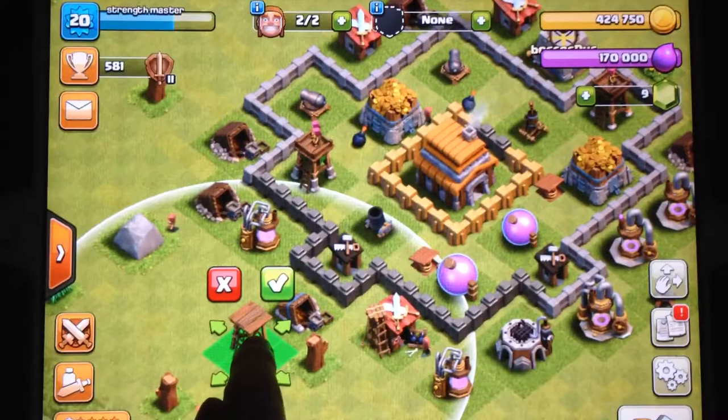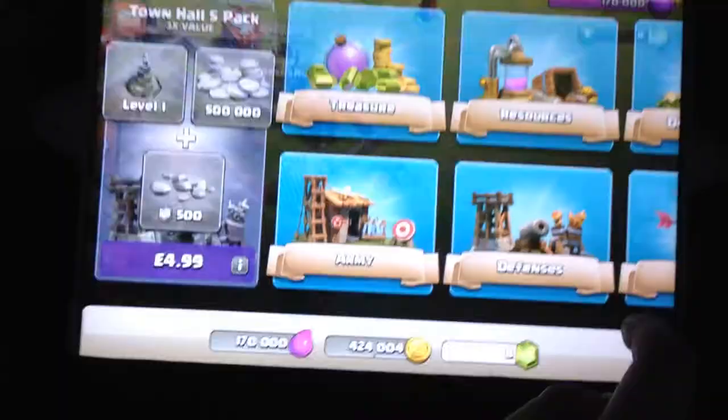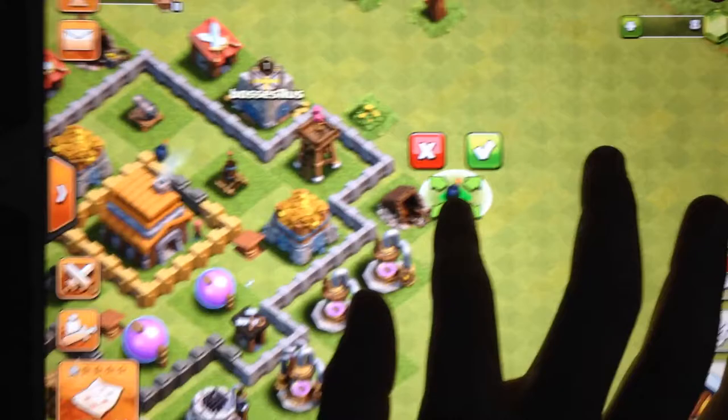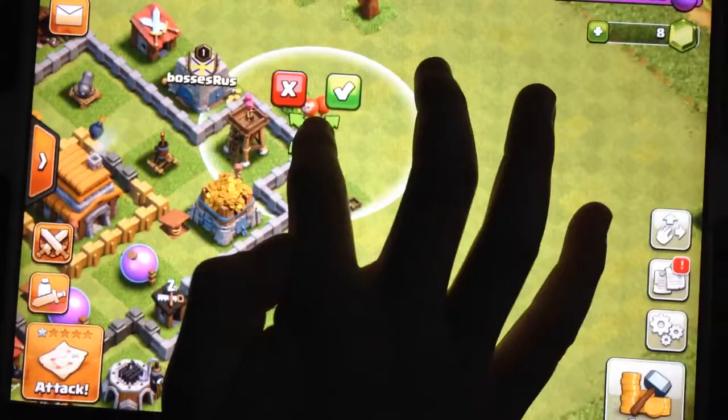We're gonna have to reset your base. You're gonna have to put your defenses inside — you have to. That is the aim. Hold my camera while I do the base. Just buy the wizard tower — it's gonna take a while. Get air bombs first, they're really good, they're free and they take like no time at all. Get the air bombs, they're good. Don't put them all together though.